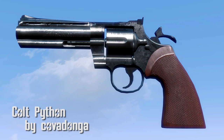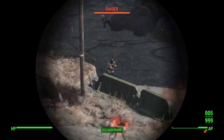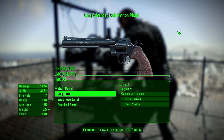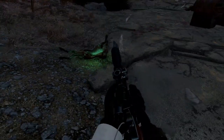Colt Python by Covadanga. This is another fancy weapon from Covadanga. This beautiful revolver is a custom mesh and texture, along with a custom sound effect too. There are 5 receivers, 4 barrels, 1 grip, and 2 sights. Fantastic weapon and great sidearm for any armory.